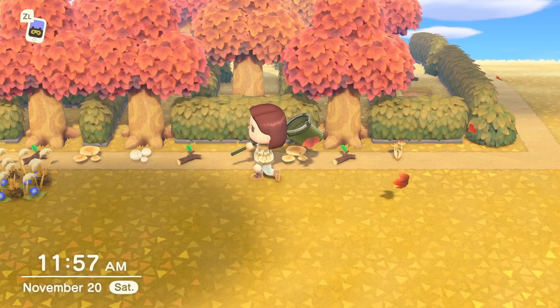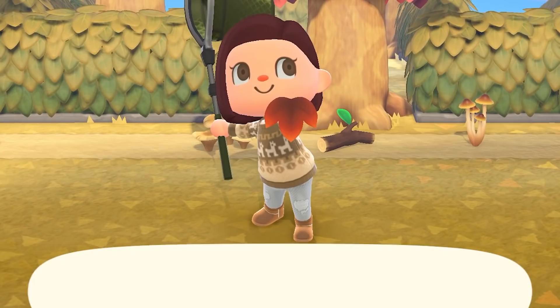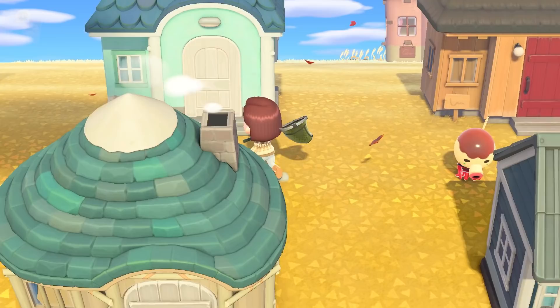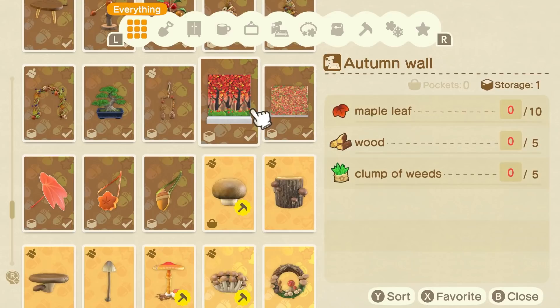Finally, we've got the maple leaves. These fall from the sky from November 16th to the 25th — such a short window. Just like the cherry blossoms, the leaves will float around waiting for you to catch them. The sky will also be full of non-catchable leaves. If you're having a hard time telling the difference, look for the shadow — the ones with shadows can be caught. Be sure to stock up on these so you can craft with them outside of the 10 days they're available. The colors on the furniture are just gorgeous.